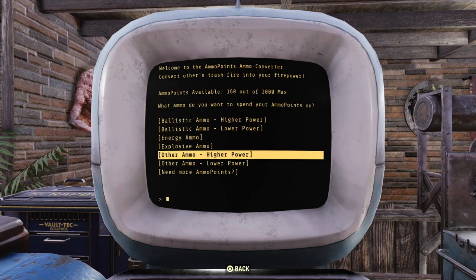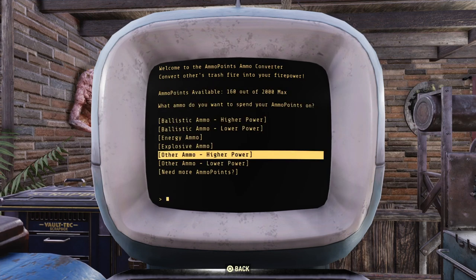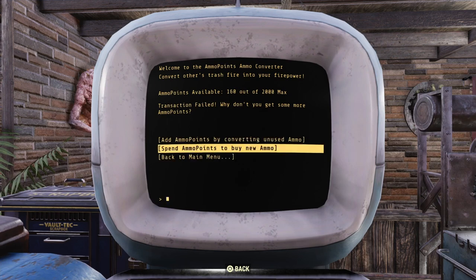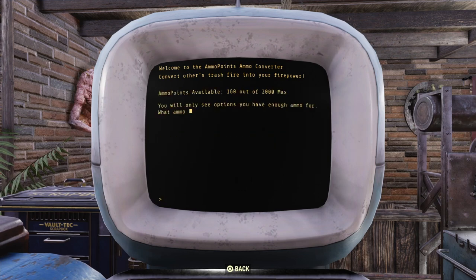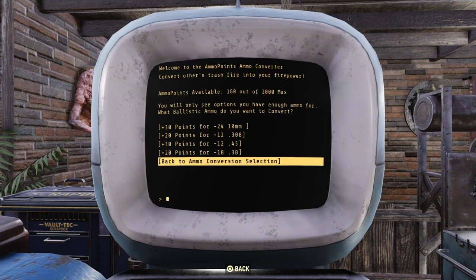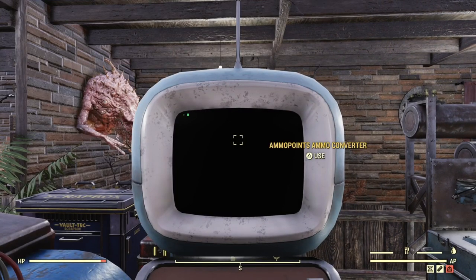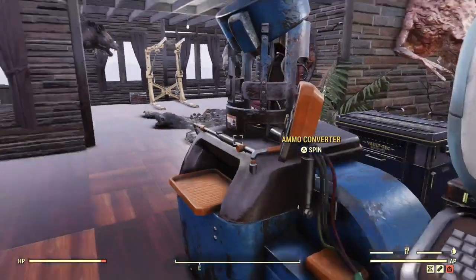Now this is what happens when you want to leave — I'm clicking and I can't leave this thing. You just have to push back like 300 times. I'm sure there's going to be an update to this because it's horrendous. If there's another way to leave, roast me in the comments, but do I really have to push back like 30 times after using it? If you sit here and convert like 2,000 rounds of .38, you're going to be stuck trying to get out of this machine for like three minutes.